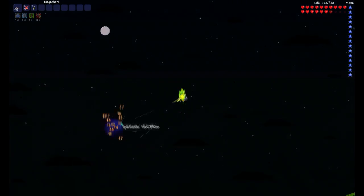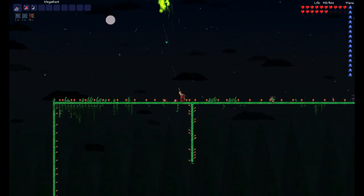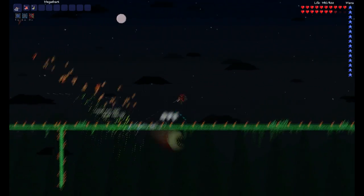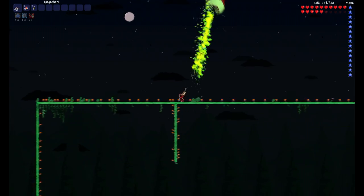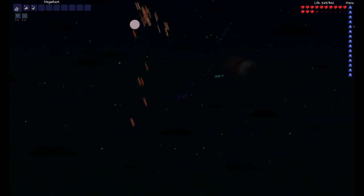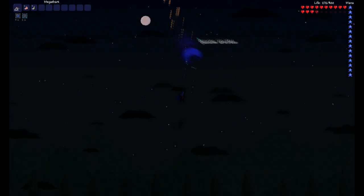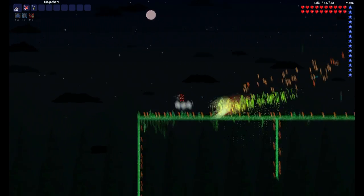When you have the fire one — Spazmatism, maybe that's his name — you just go up when he's charging at you, fly straight up and he won't be able to catch you. Then you drop down and fire at him as much as you can when he is doing his fire thing. I could probably do this fight 3 times in a night and it's extremely easy.